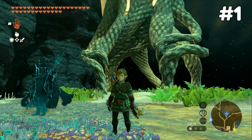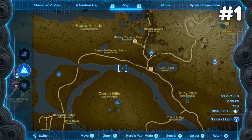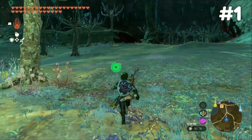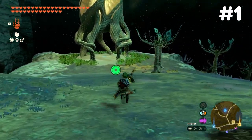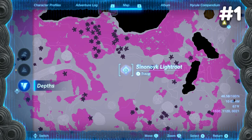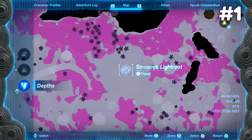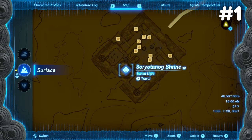One of the biggest 'I had no idea this was a thing' moments was when a friend pointed out that the depths on the surface are somewhat related. Whenever you discover a light root down in the depths, you can correlate the light roots with the shrines on the surface. If you open your map and head to a shrine you've completed or discovered, then switch to your depths map, you'll notice that each shrine and light root hover over each other.